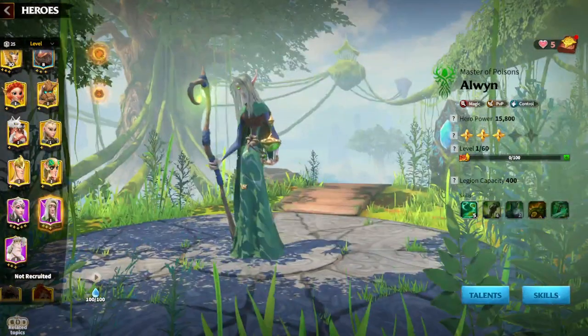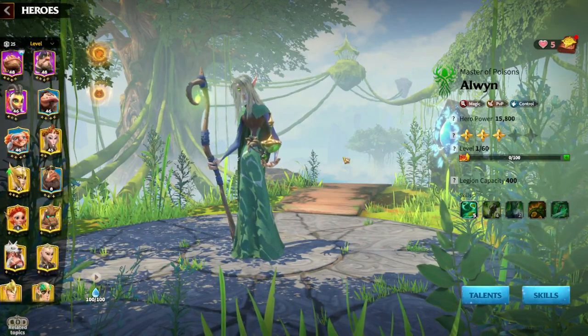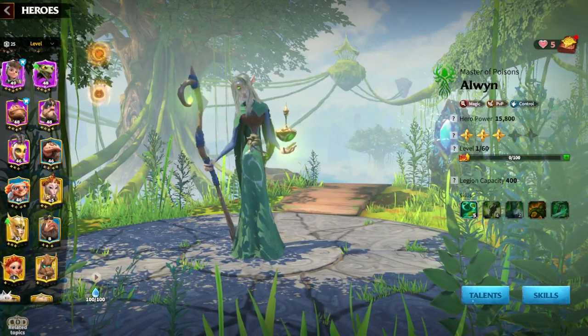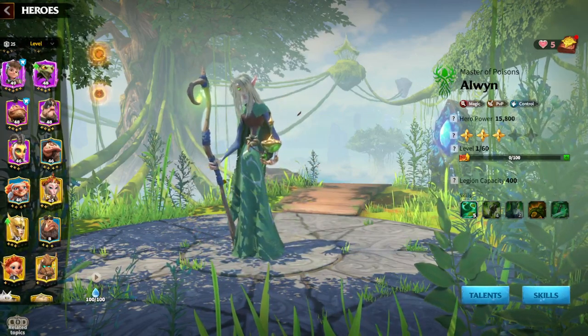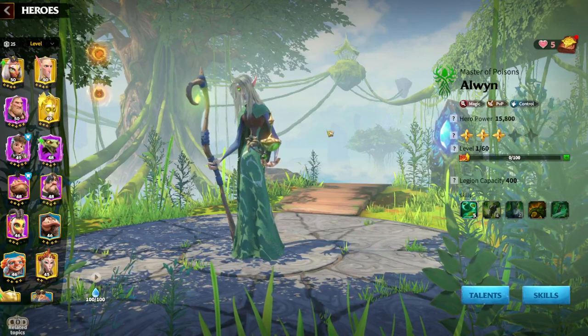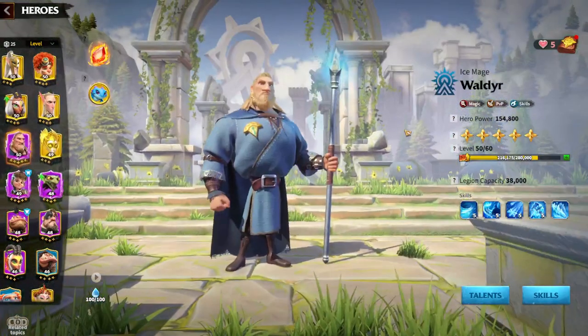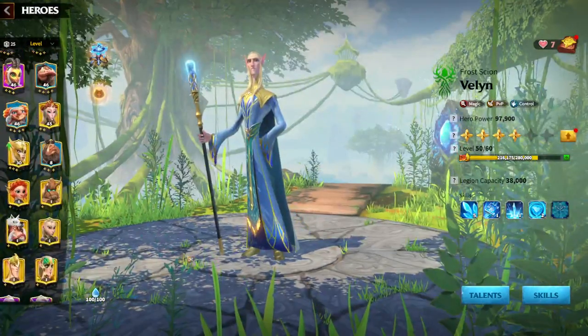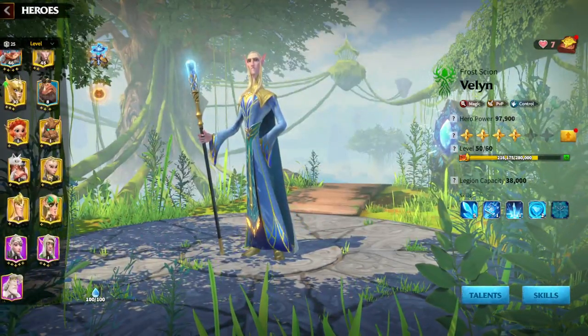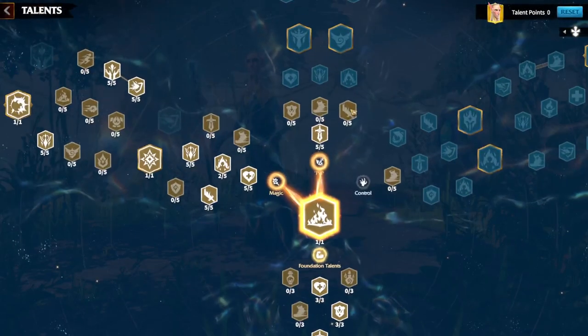With Alwyn and Atheis I don't think there is a best pair here, but if you want to go for a full control build you can run Alwyn and Welling and be as annoying as possible. However, better choices are always Waldir and Welling, or Lilia and Welling.